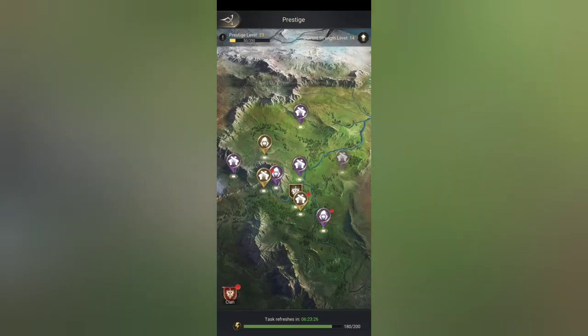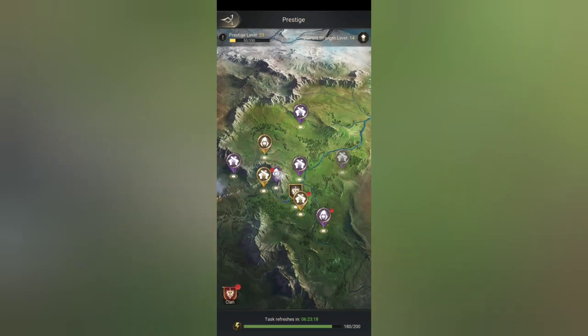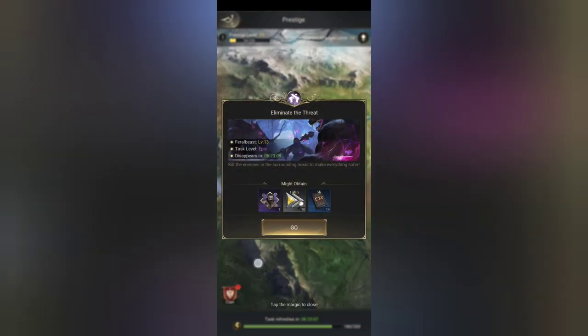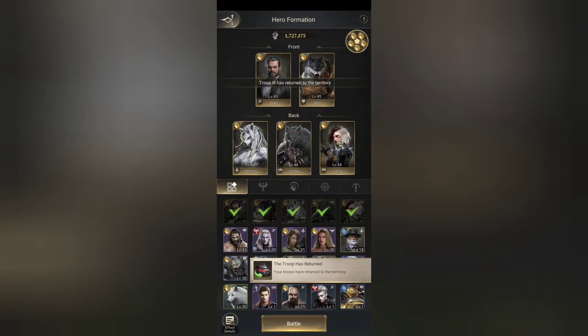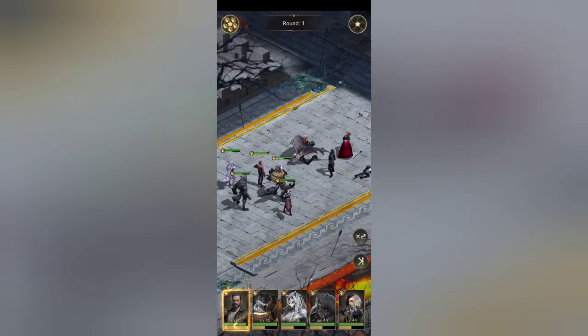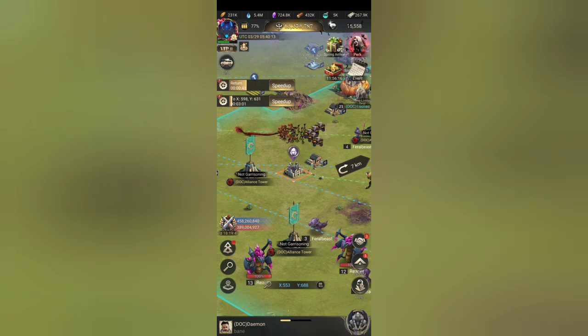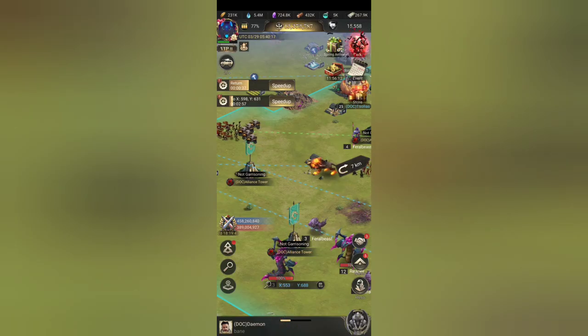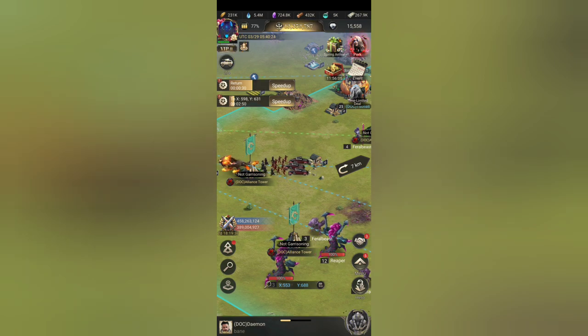That bad boy has just returned. That's a level 12, so we need to go find ourselves a level 12 or a level 13. Let's go ahead and attempt to see if we can attack that — can't guarantee that we will be able to, but we can go ahead and try. Send our forces to help rescue those people.